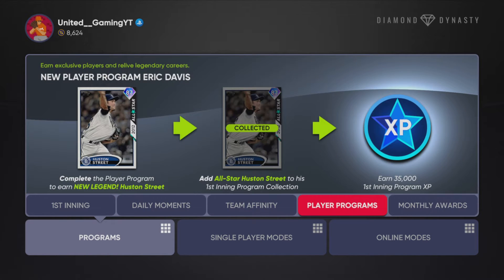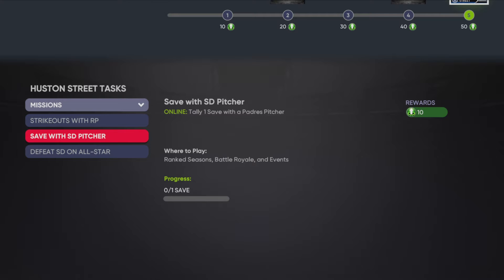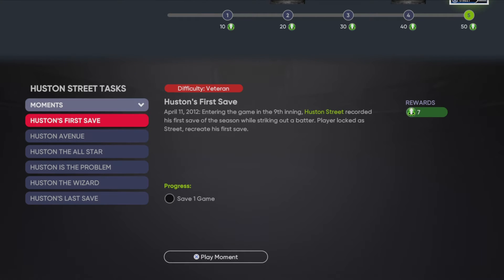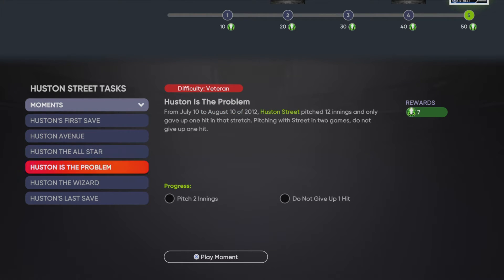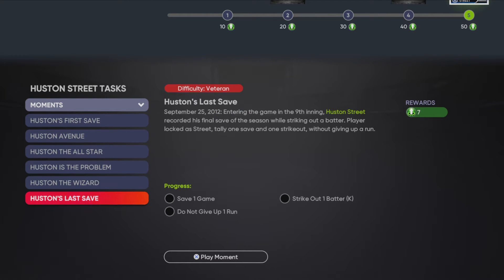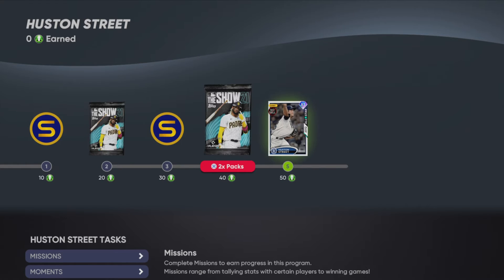A new daily moment came out today. Looking at the Hudson Street player program: for missions, you need strikeouts with a reliever pitcher, a save with a San Diego pitcher, or defeat the Padres on All-Star — I recommend that, it's probably the easiest. The tasks include: save one game, strike out three batters, don't give up two runs; save one game, pitch two innings, don't give up a hit; win a game — looks like you need a perfect one-and-a-third inning. This doesn't seem all that difficult. You get 1,500 stubs, three standard packs, plus the Hudson Street card, which is pretty solid.